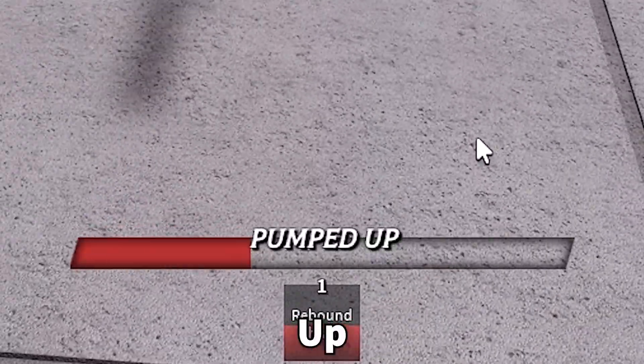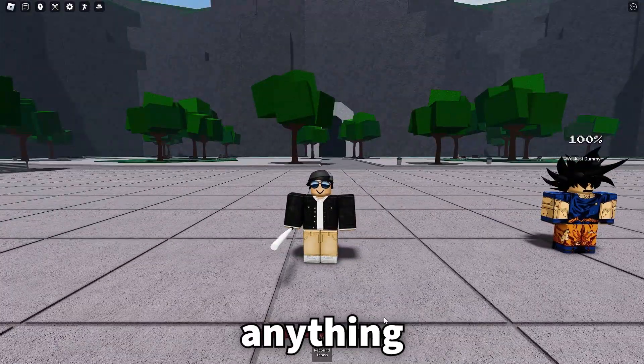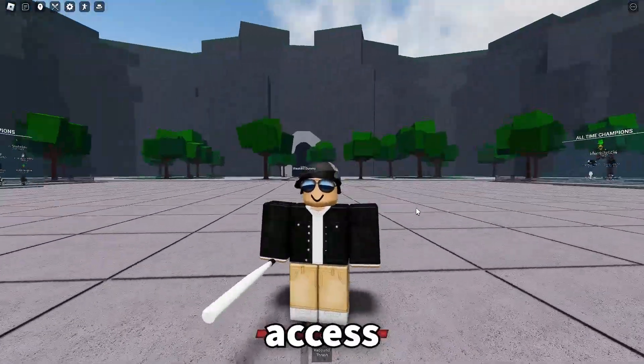The ultimate is called Pumped Up, and it looks pretty sick. Unfortunately, there's no ultimate animation or anything yet, but it's super cool to see a new character finally added to the game. This character is in early access, so to use it you'll have to buy the early access game pass.